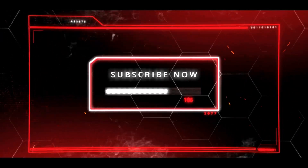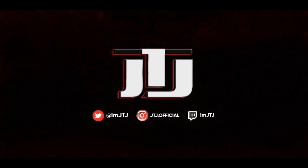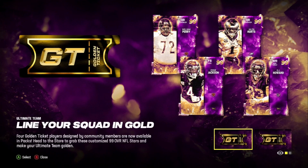We are back again with another Madden 24 Ultimate Team video. Today we're going to be going over the Golden Ticket Release 7. We're going to be going over the X-factors and the abilities and how much they actually cost currently in game. If you want to know the ratings and attributes, go to my previous video and then come back to this one.